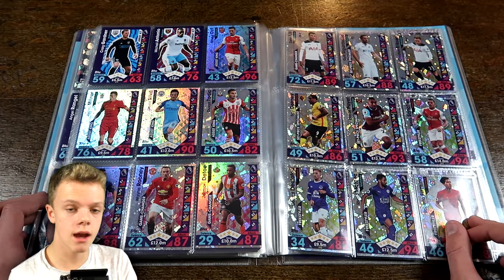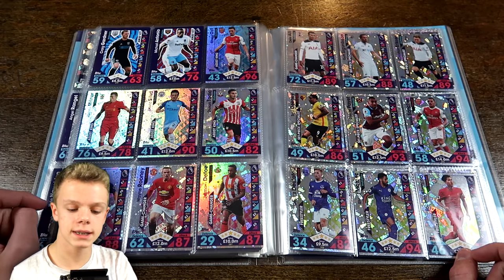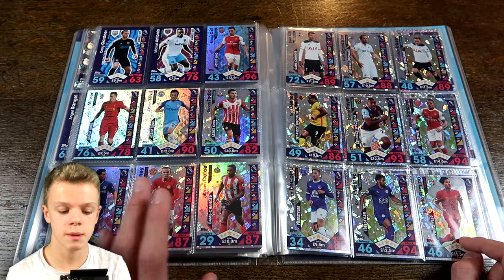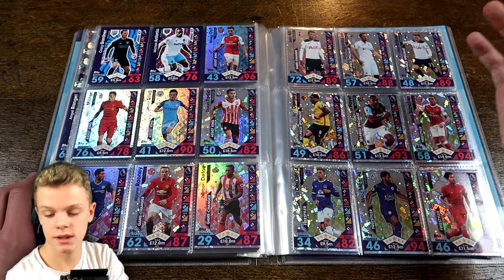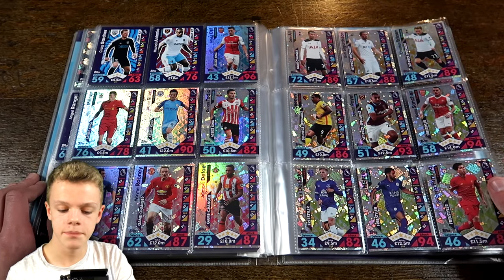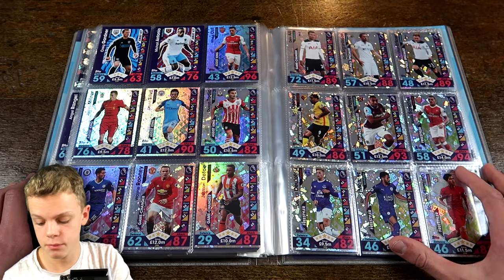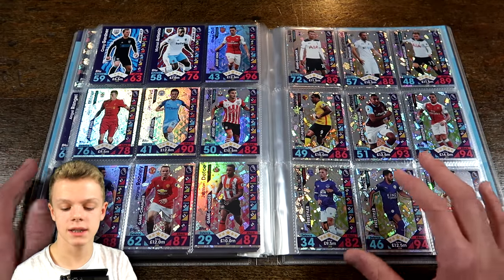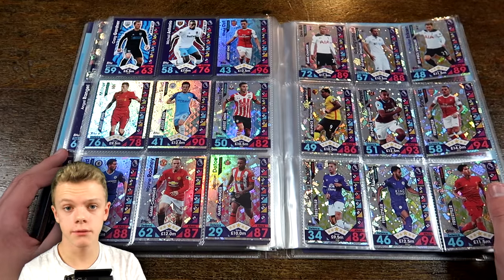Then we've got another 16 cards made up of four different subsets: the Assist Kings with Ozil, Milner, Silva and Tadic; then the Game Changers with players like Hazard and Rooney; the Set Piece Specialists with Eriksson and Dimitri Payet; and also the Freestyler cards featuring some really exciting Premier League players - Sanchez, De La Feu, Maris and Firmino. These all have the prism design with just different colours on the different variations.